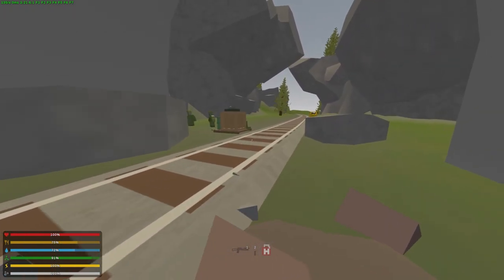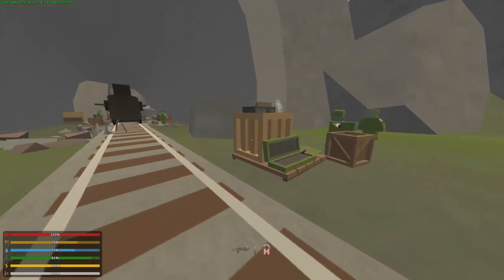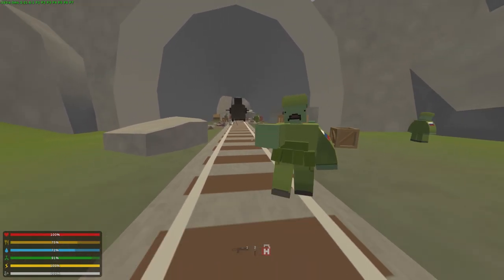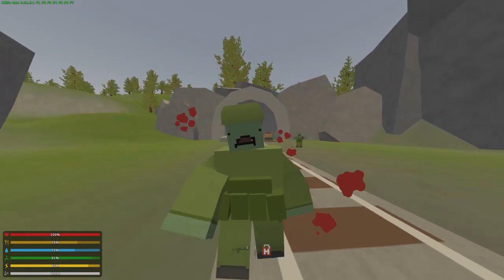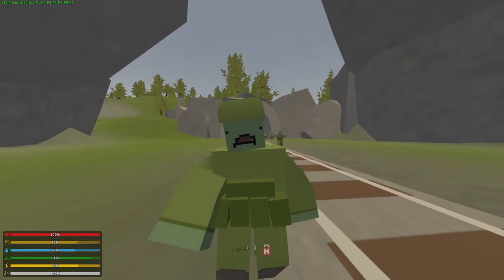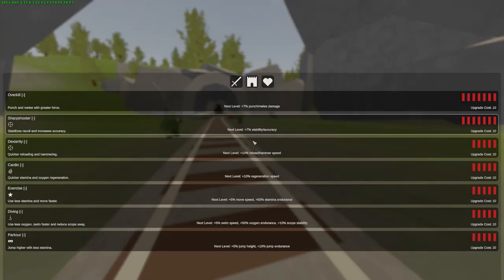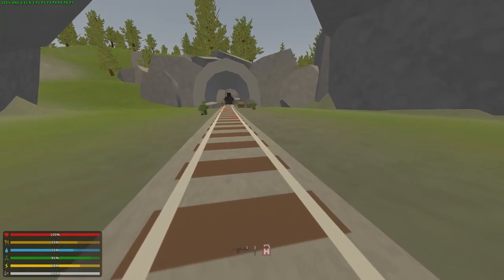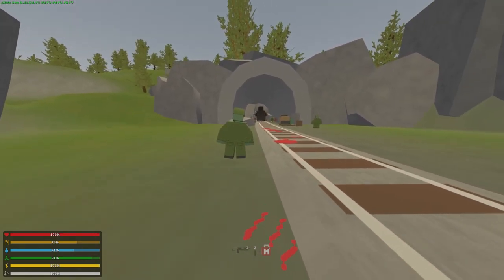So first of all, just a normal zombie we could look at here. What I do is I just hold down the back key and then you kind of run backwards. And sometimes it's kind of hard especially if you run out of run. We're doing this with no skills so that it's as hard as possible to show you guys that zombie kiting really isn't that bad.